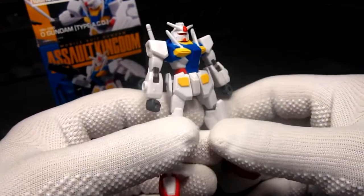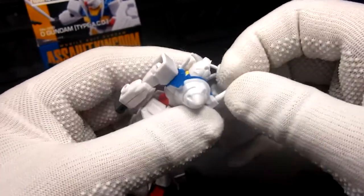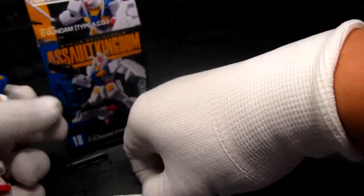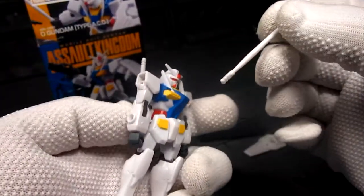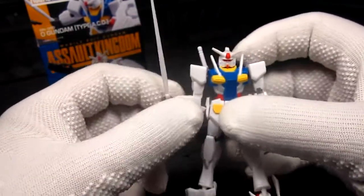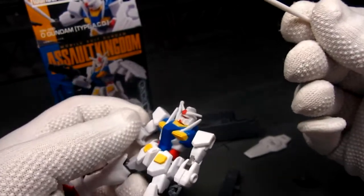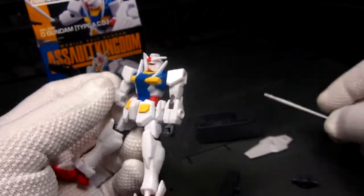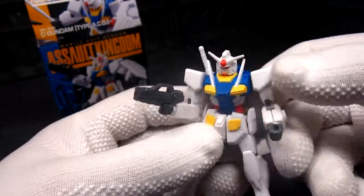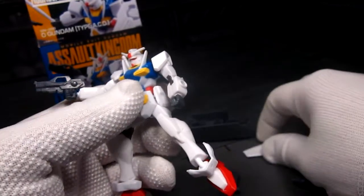This will help a lot if I add some panel lining. The beam saber hilt has a smaller handle to fit on the hand — there we go. I'm actually glad they're starting to add beam sabers now, because the early releases of Assault Kingdom only gave you the rifle. So I'm really happy they started adding that. You also get the O Gundam's pistol or rifle — really cool.